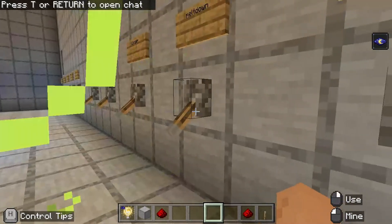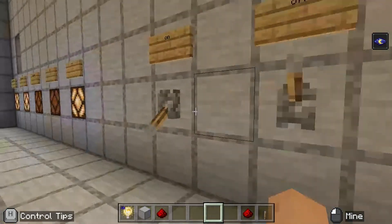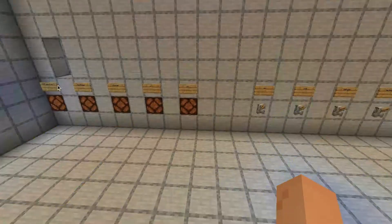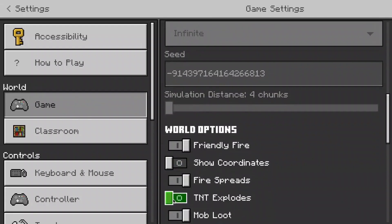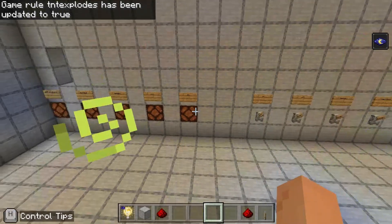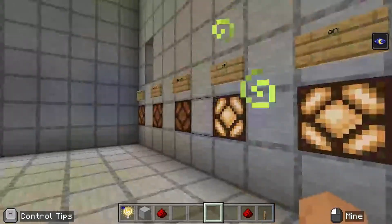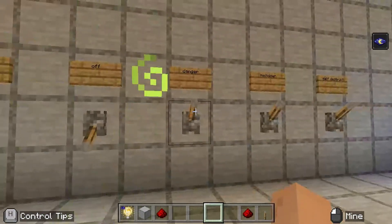This is the main control room over here. This is still a work in progress. I wired the switches wrong — well, I didn't wire them wrong, I just didn't put them correctly. Let me turn on TNT Explodes real quick. Set it to easy so it'll actually get damaged. As you can see, you flip the on lever, that turns on. You flip the off lever, that lamp turns on. The actual levers don't do anything except turn on the lamps.